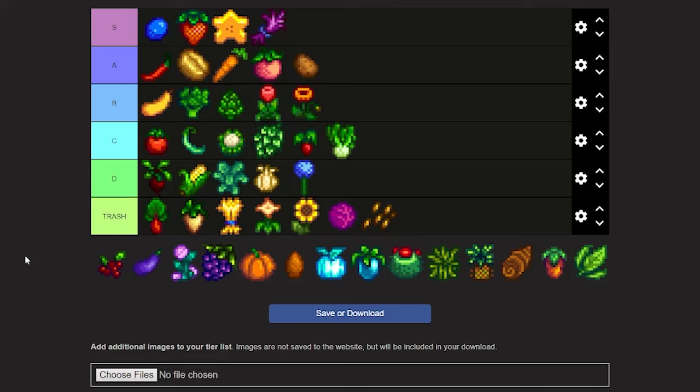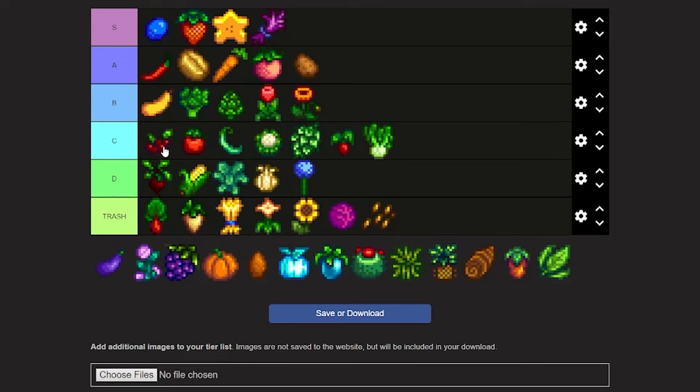The next crop is cranberries. Cranberries are interesting because they can be used to craft a lot of foods, but they don't seem worth the value to me personally. They're better than some crops though. I'm just gonna give it a high C — I might move it to mid tier because I still prefer it over cauliflower.